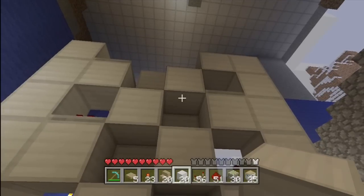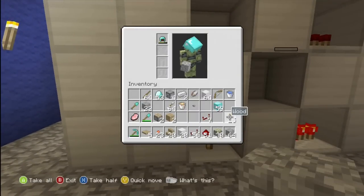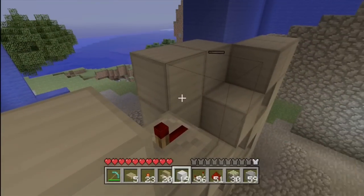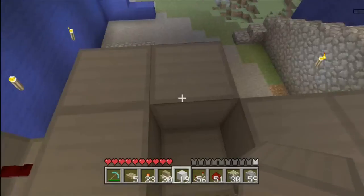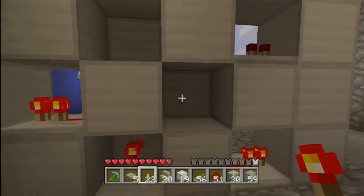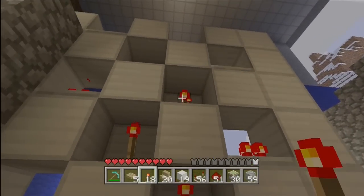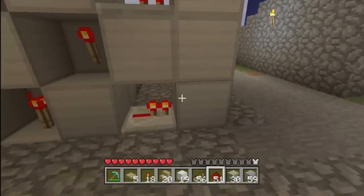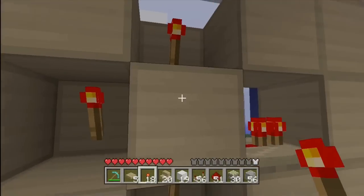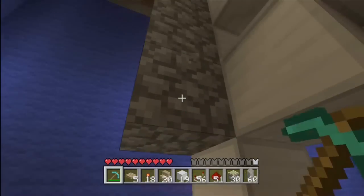I need to get up there to place that last one, so I'm gonna use some cobblestone to actually get up there — I will not use wood again, wood took forever to break without an axe. Go up here and place this last one. Now you'll need some redstone torches — make sure you have a bunch of those — and repeaters. Place that one there, and we're gonna place these in the empty holes on the back wall of the spine of the elevator.